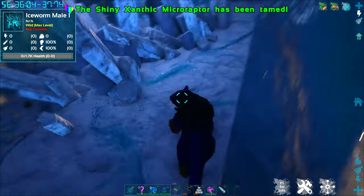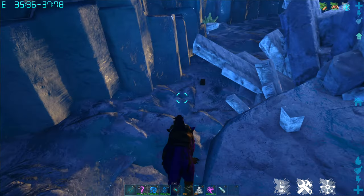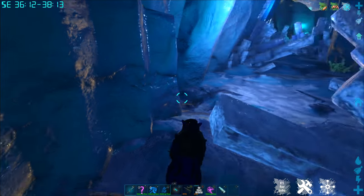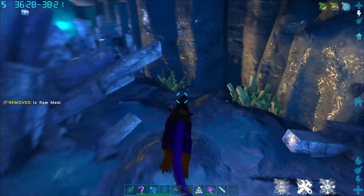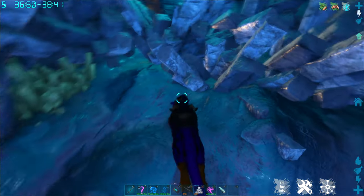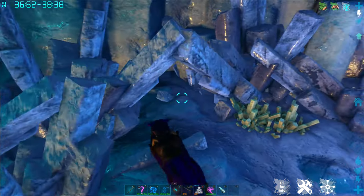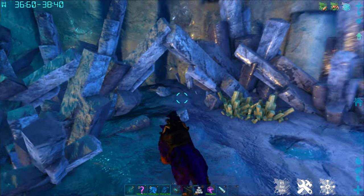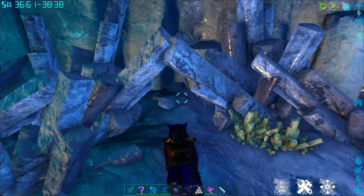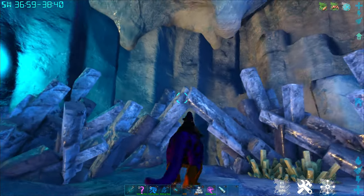Coming down this path, you're going to want to make a hard right and come all the way back to the back of this cave area. There is normally a drop here, usually a red one, that will have arc bars, element, and chibis. It's kind of right under this almost A-shaped crystal formation.